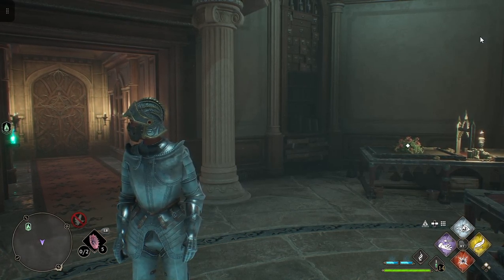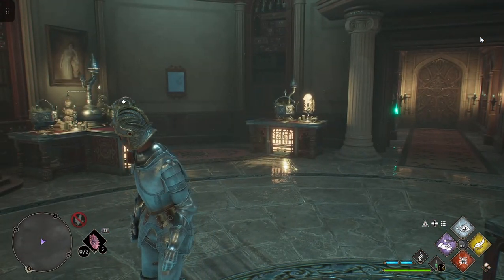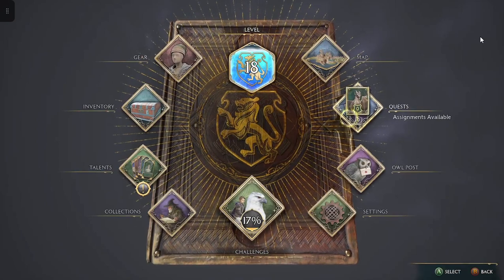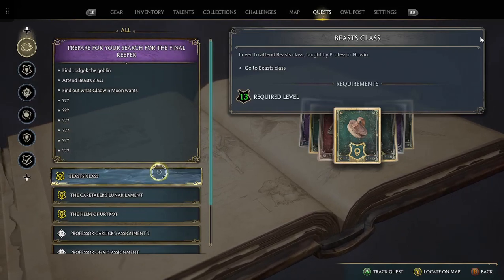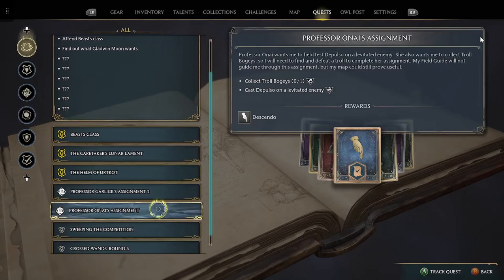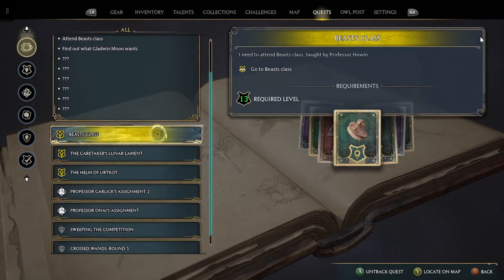Welcome to Hogwarts Legacy, this is Jim. We're back here again today in the Room of Requirements - you can see I've got two different tables here, pretty cool. Let's take a look at some quests today. At the end of the last episode, we saw Beast Class pop right up: need to attend Beast Class taught by Professor Howin. So let's check that out.